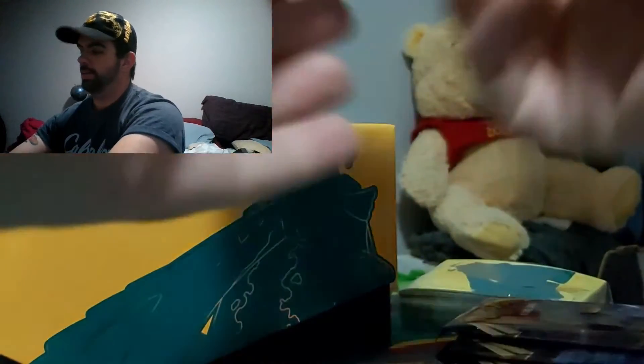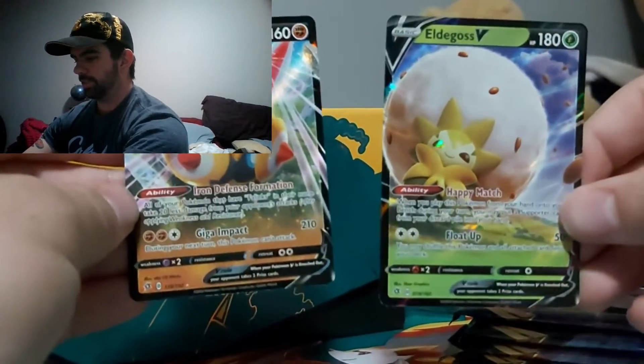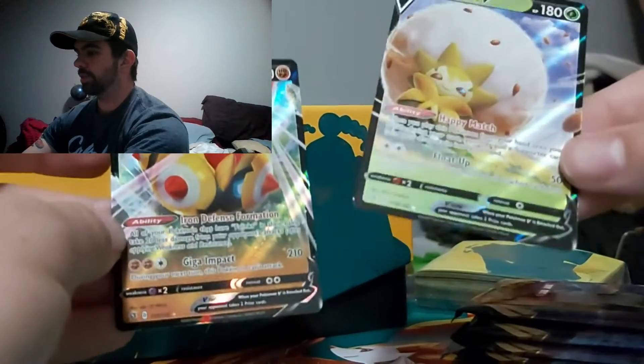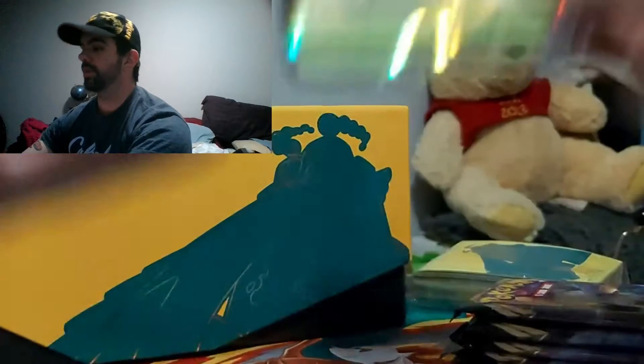Alright, since I'm recording now — girlfriend was opening up and she actually just pulled an Eldegoss V and a Falinks V. Apparently Eldegoss is like sixteen bucks right now, because it's a very playable card.